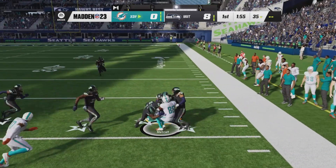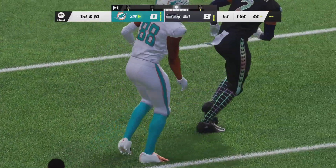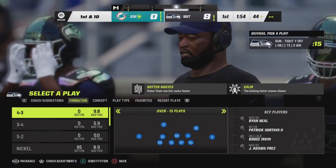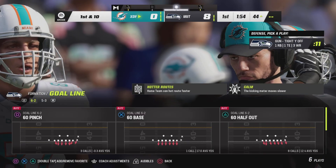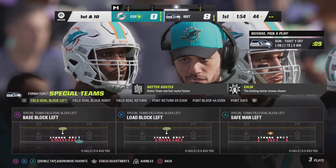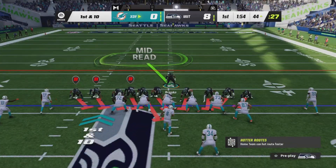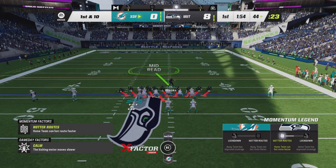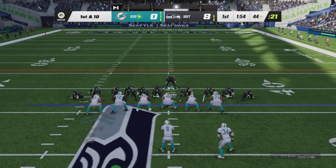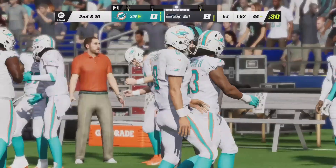Most of the time you guys probably won't get the onside kick. So what you can do is come out in Special Teams loaded block left, get on the right defender, and just let him throw it up and let the CPU score basically. That way you can get the ball back within four plays — though sometimes they won't score right away.